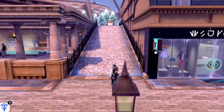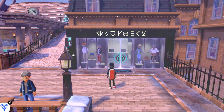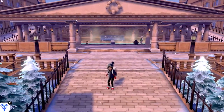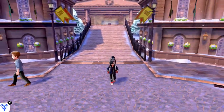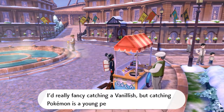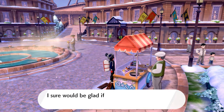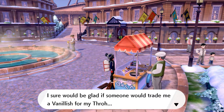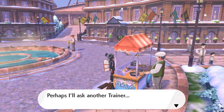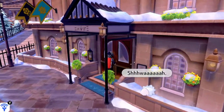Another cool part about Circhester is that you can actually find a boutique right here — certainly something you probably need if you want to change it up. There's a hair salon here too. Before we go to the springs, we're going to stop here because there's somebody who will give us another item. This old man says: 'I'd really fancy catching a Vanillish, but catching Pokemon is a young person's game. I sure would be glad if someone would trade me a Vanillish for my Throh.' I already have a Throh, so eventually I'll just trade and help the guy out.